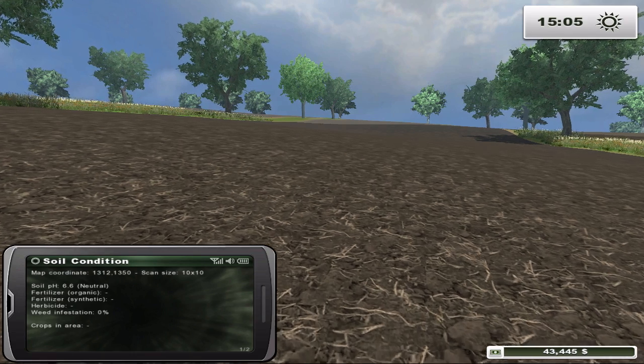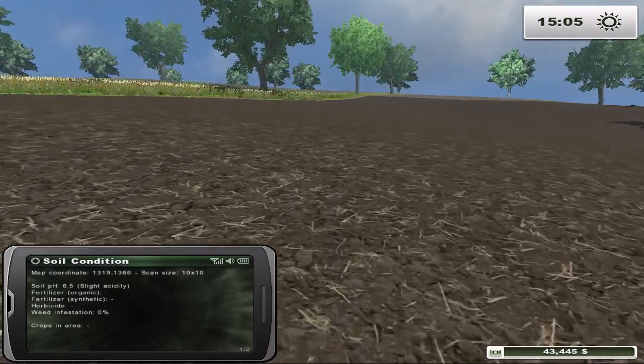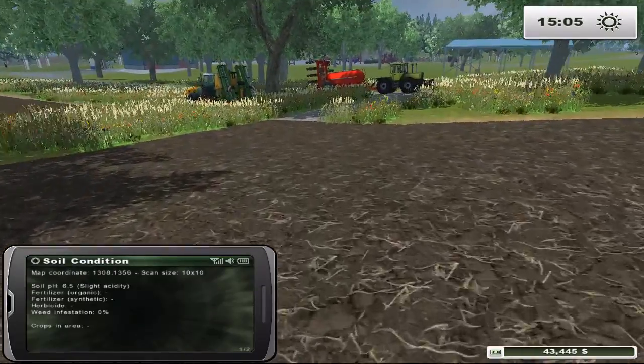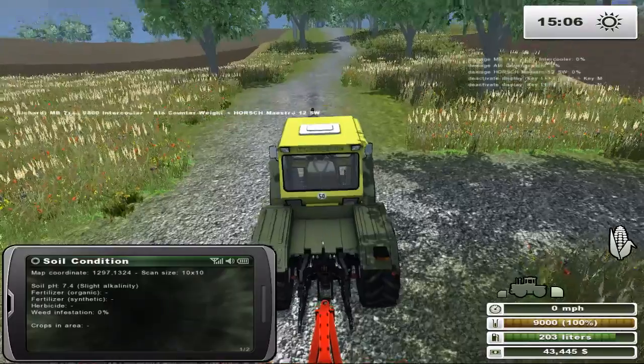The soil is at neutral — can't ask for much better than neutral. It's about one-tenth of a point below neutral. If I were to dump lime on there we'd be looking at about 8.5, and you don't want to be going there.